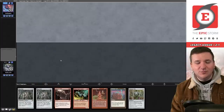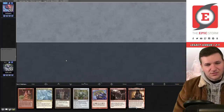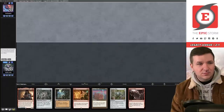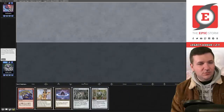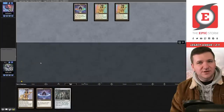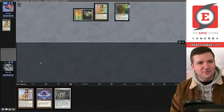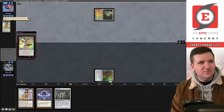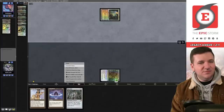Mulligan again — going to five, then four, then three. We're just trying to rip a Gamble or Echo. Tony is on five cards: Lotus Petal, Lion's Eye Diamond, Lion's Eye Diamond — teach me how to mulligan, Tony. Tony just opened up a turn-one Ad Nauseam on the play! Cabal Ritual, we're already dead. He flips at five, stops. We concede.